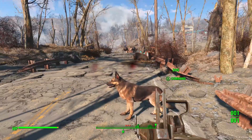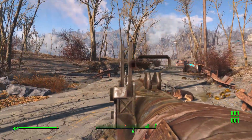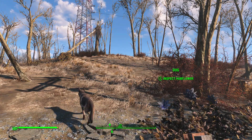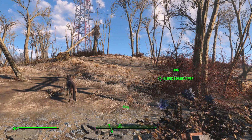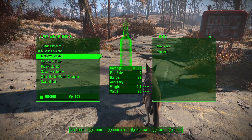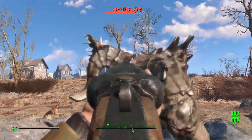Searching for items with Dogmeat can prove useful though, allowing you to scout an entire room in no time thanks to your trusty companion. You can even point and click an area to make Dogmeat run ahead of you to check for any potential loot or dangers. Dogmeat can also act as a bank or mule too, storing items the same way Codsworth does. In the heat of battle, we'd prefer to have Codsworth by our side when compared to Dogmeat.